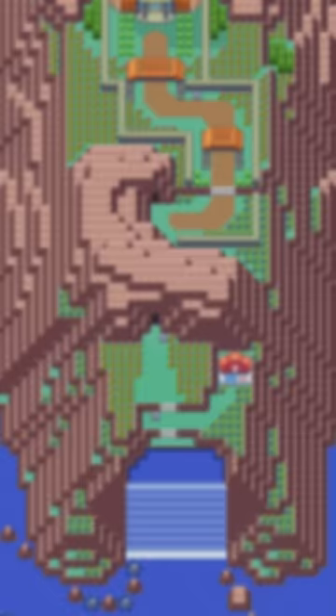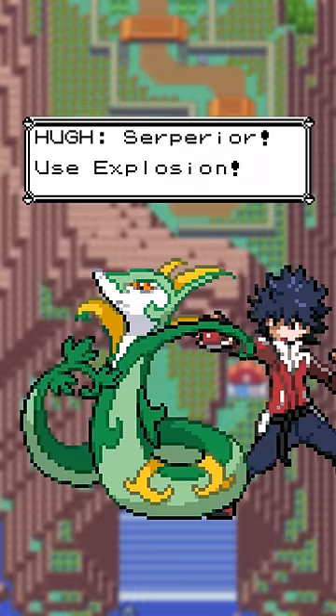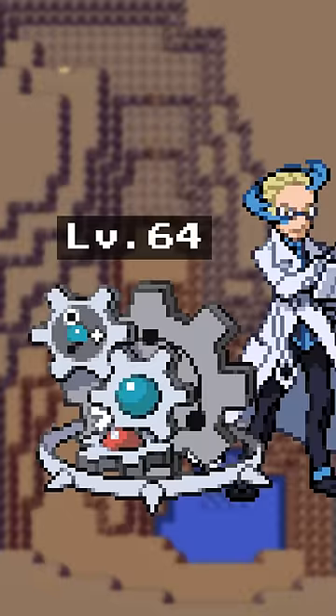Easy mode's about what you'd expect — trainers use lower level Pokemon and their AI isn't quite as advanced. But challenge mode has a bit more to it. Of course, levels are higher and AI is tougher, but the gym leaders and Elite Four members use new movesets, held items, and even have almost maxed out IVs.